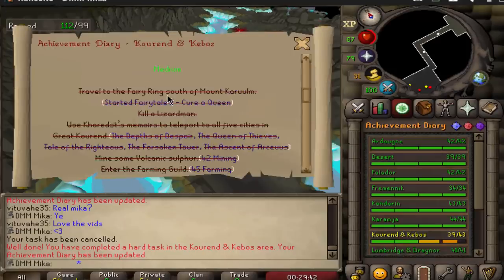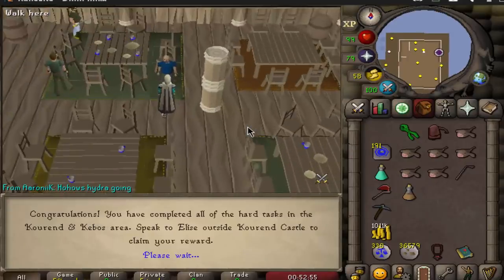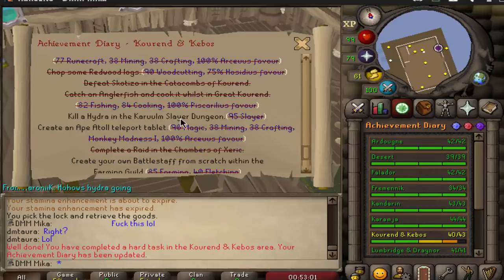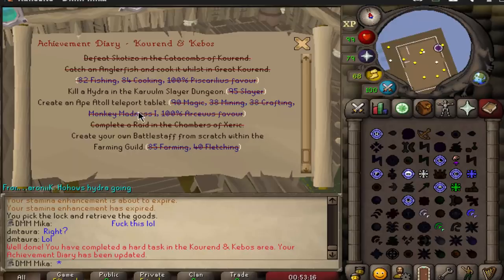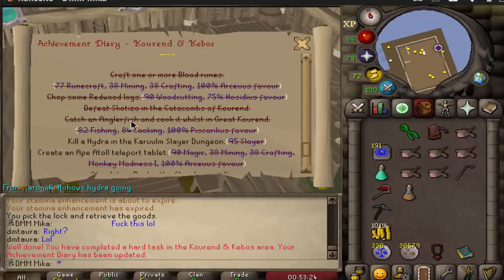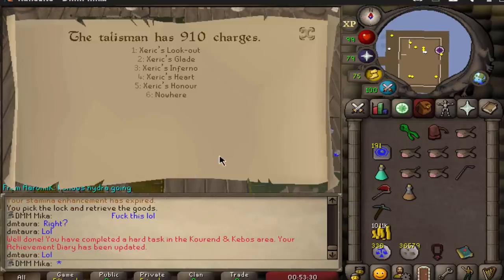I have a couple of things left to do on my Ironman before I fully focus on my main and hardcore again. Hard Diaries completed — pretty happy with this one. I only need 3 more: Kill a Hydra — very easy. Create an Antral Teleport Tablet — should be very easy. Create a battlestaff — I need to get the seed, so I think I need to wait for my farming guild stuff to grow, then do farming contracts until I get the seed, then plant it, and then I can create it. I'm gonna finish everything else and finish it off when I can. First things first, gonna claim some nice rewards.